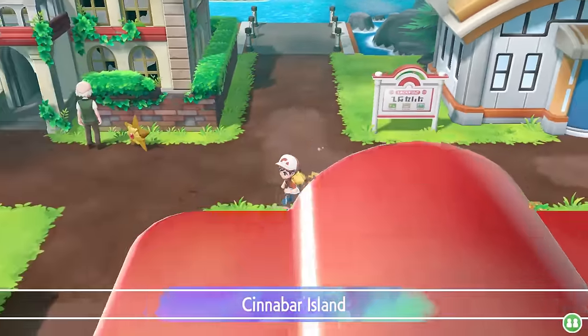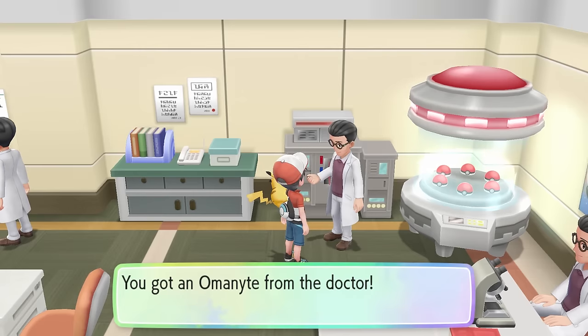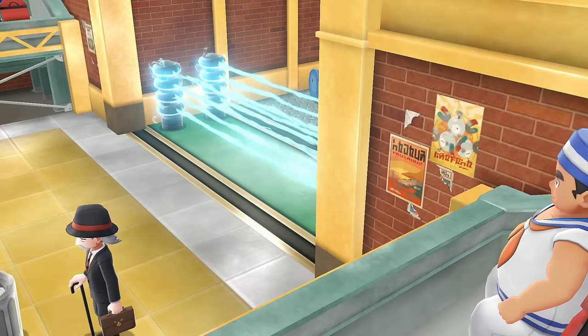The first thing I do on Cinnabar Island is go to the Pokemon Laboratory and resurrect my fossil Pokemon - Lord Helix Returns. So with only two Gym Badges, the game just gave me a level 44 Pokemon. This would make every Gym I skipped so far pretty easy, but we're still not fighting any Gyms because there are more areas I can unlock with only two Gym Badges.